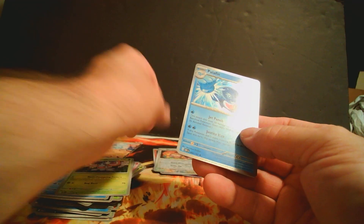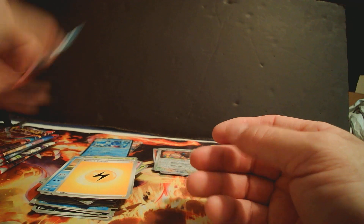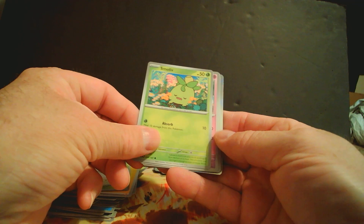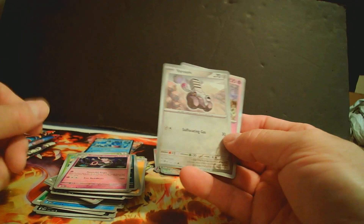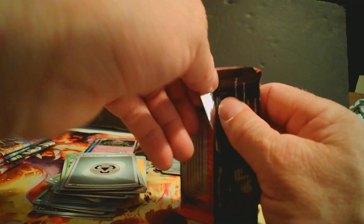Skovit. Rare. Peloton — it's like a reverse holo. Energy. Dragoneer, rare. Baroon, rare — reverse holo. I like that, it's a decent looking card right there. Energy. Energy.